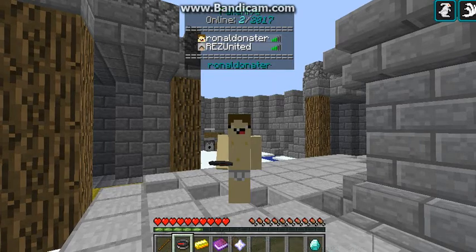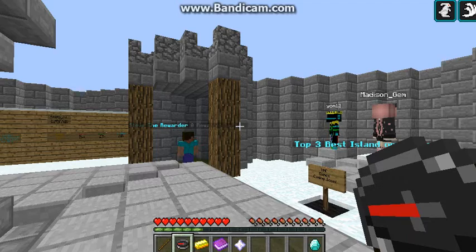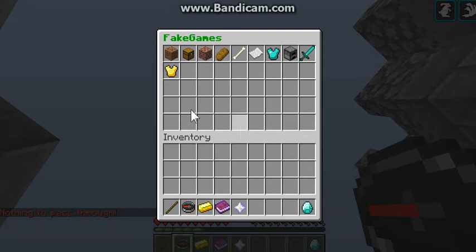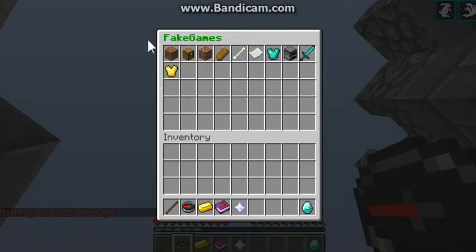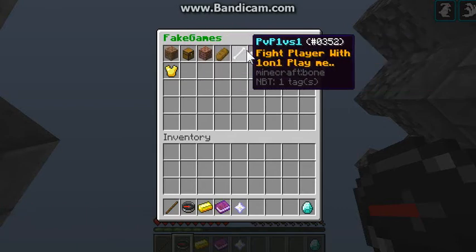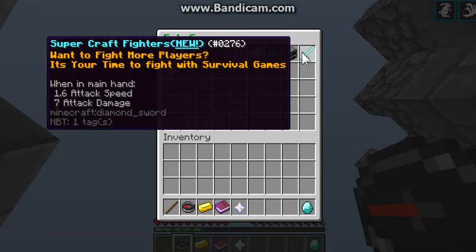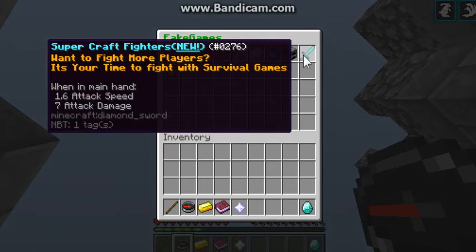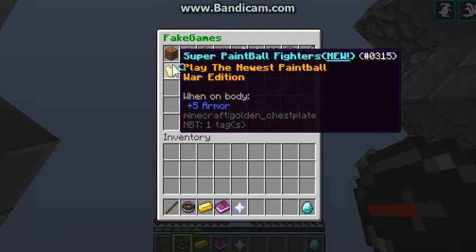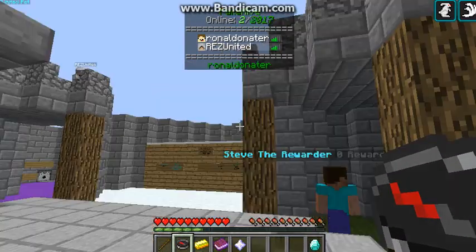We have a skin now. When you right-click this compass you get a menu of fake games. My games include: Skyblock, Boxing, Parkour, PvP 1v1, Super Fake Builders, Super Brawl Builders, Super Craft Fighters, Survival Games, and the newest one — Super Paintball Fighters. Join now, it's very cool!